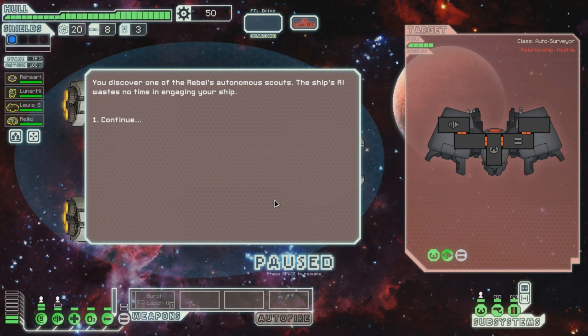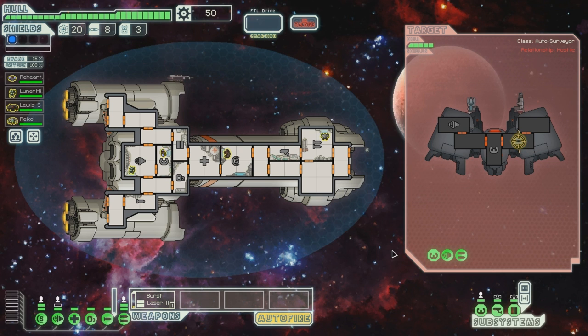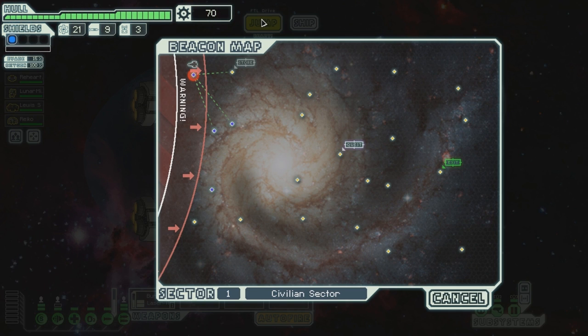You discover one of the rebels' autonomous scouts. The ship's AI wastes no time in engaging your ship. Let's power the burst laser and go for the weapons. Auto-fire of course. How do we fire this again? I forgot. The ion cannon did not hit our systems, and it didn't hit the shield - so that's pretty good. Excellent. The ship explodes, leaving behind a substantial collection of useful scrap material. Let's jump to the store now.